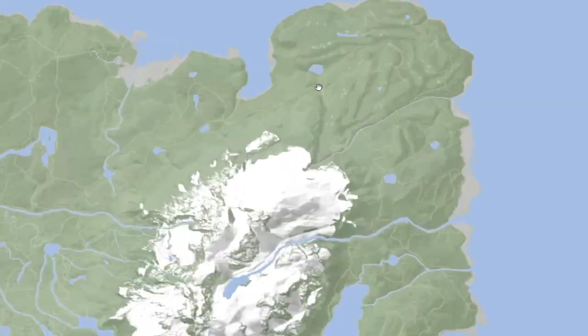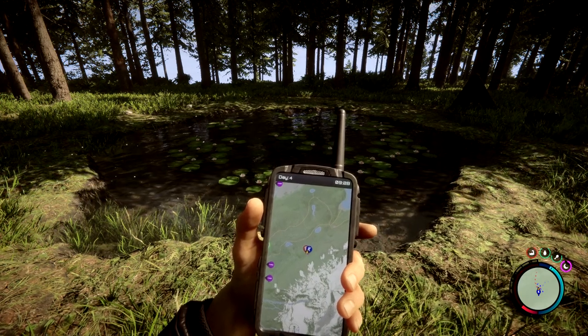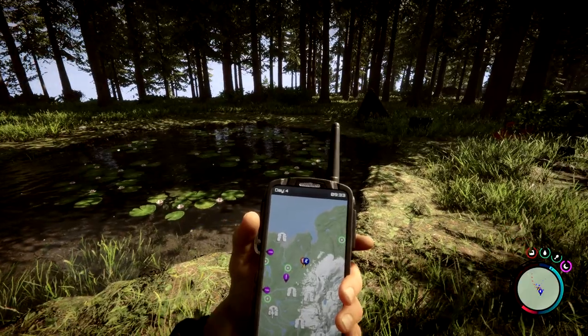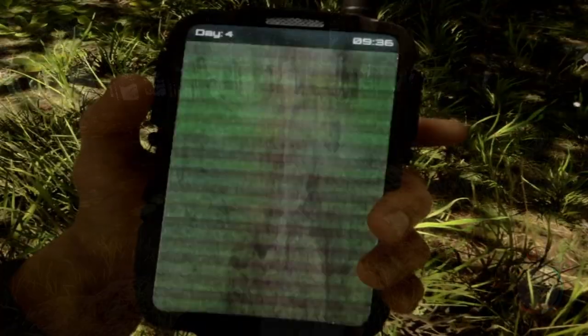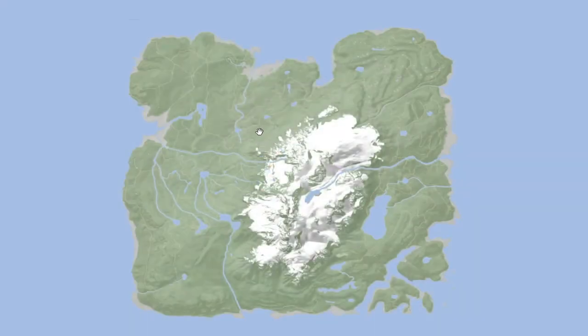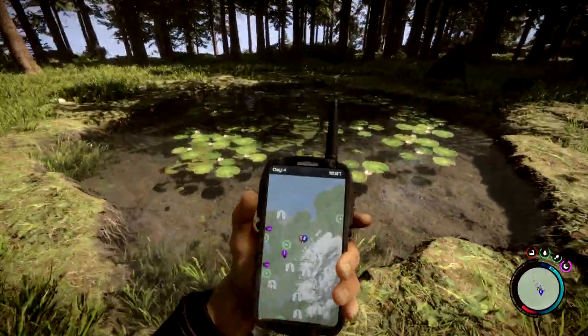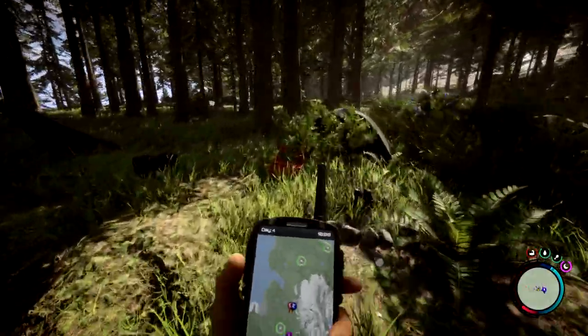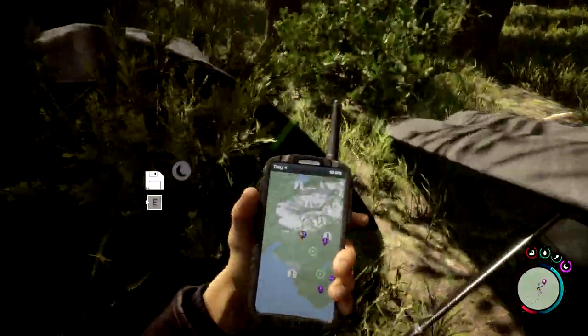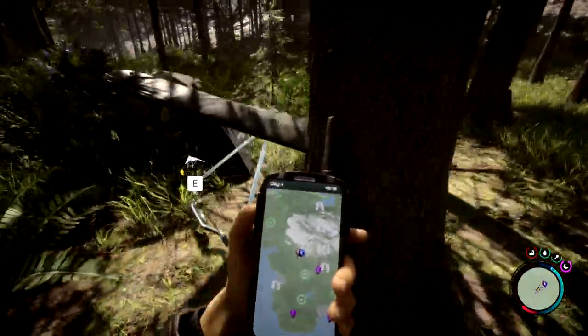The next glider is located pretty much north at the top of the mountain, on a ridge in between two lakes. On the map, it's located right here. You'll see this little dot on the map — right next to a tiny pond, you're going to see a really small camp with a bunch of weeds, two little gray tents, and a few boxes. Right next to it, you have the glider.